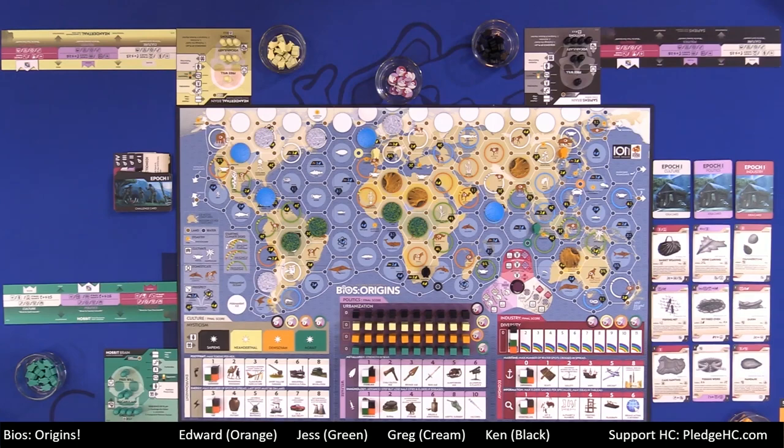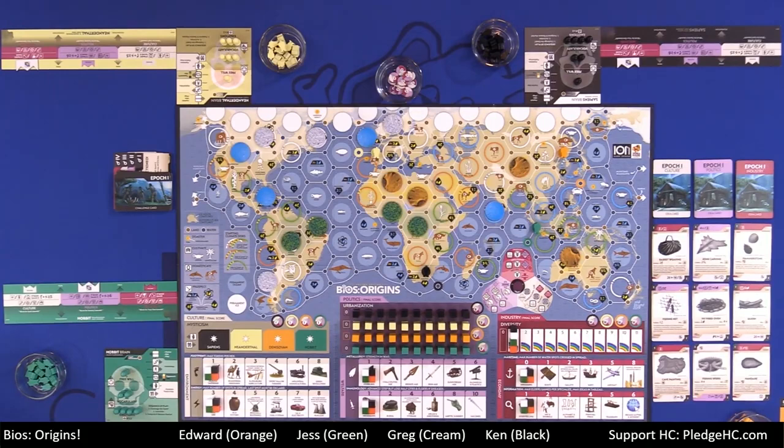The goal of BIOS Origins is to score the most victory points in one of the three disciplines and have that discipline score at the end of the game. Each player is going to score victory points at the end of the game in all three disciplines, but only their highest scoring one will count — unless tied, in which case it's cumulative between all three disciplines.